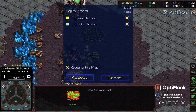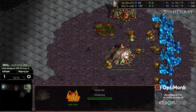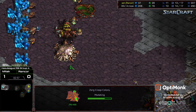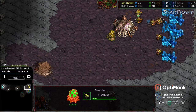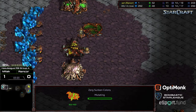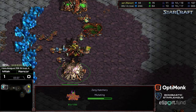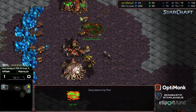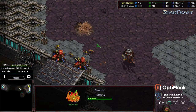Rancor is going to spot it immediately and should know exactly what's coming. He's just going to have a stronger economy to work with. It looks like he is morphing to Lair and dropping a Creep Colony already. Zerglings making their way out — that's going to be six Zerglings, with six Zerglings to counter. All Rancor has to do is weather the Zerglings from Mittak, with an Overlord overhead to know exactly how many he needs to build.